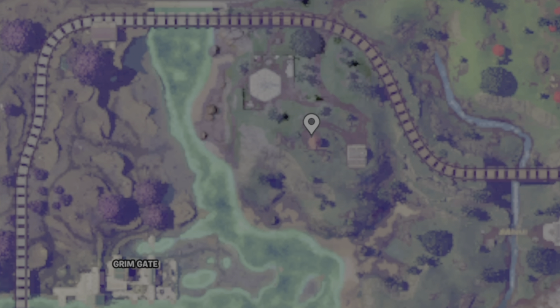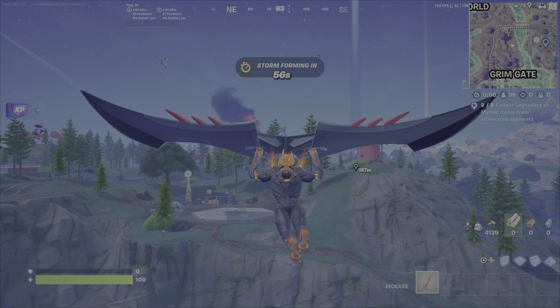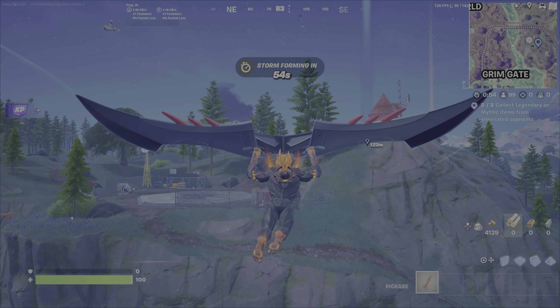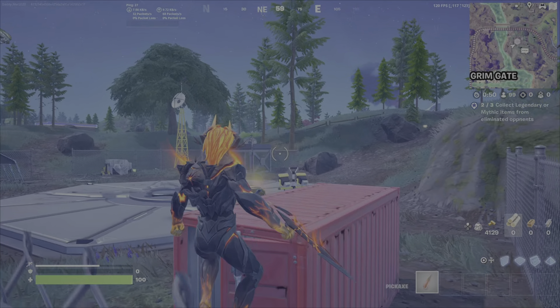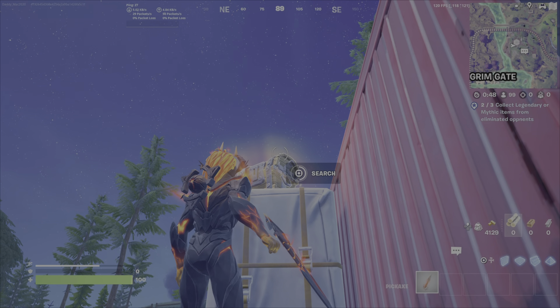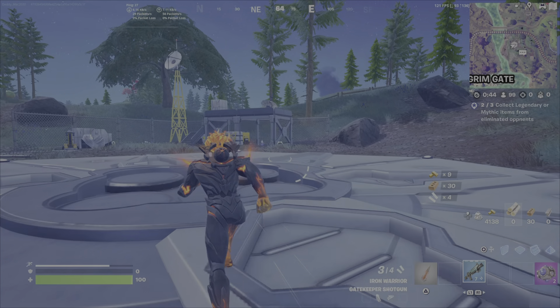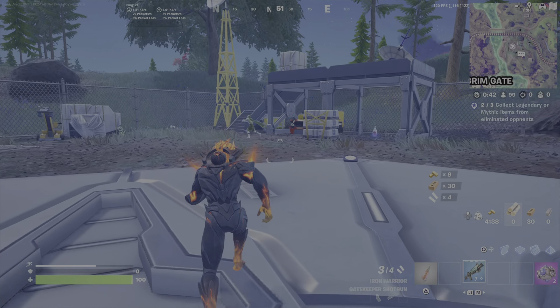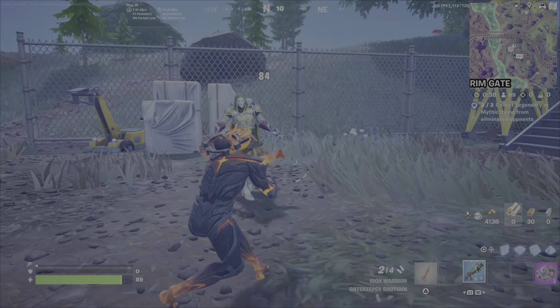The last idea: this is where you'll find Iron Man, and also a Stark Industry chest. Remember that mobile Stark armory units come down later in the game and you can get items from those too. I landed here where Iron Man is, saw a player nearby, and intentionally left the Stark Industries chest so they would get it. Then I came over, eliminated them, picked up the item, and I'm good to go.